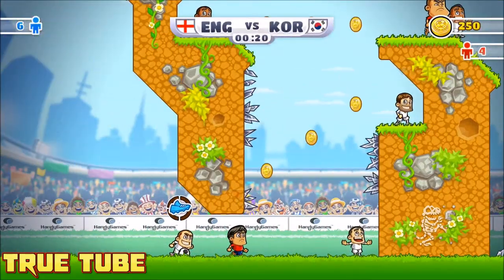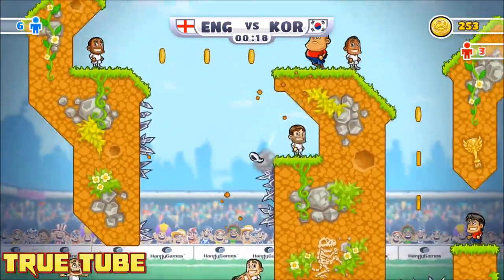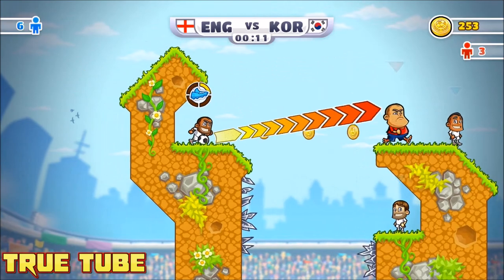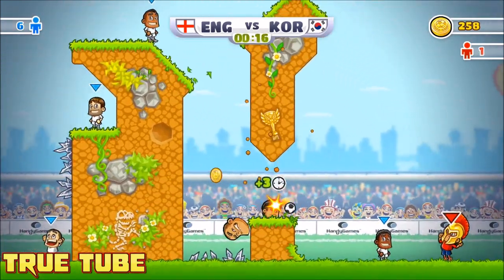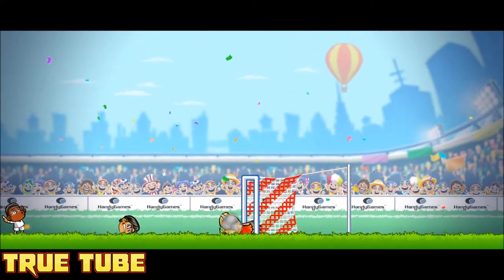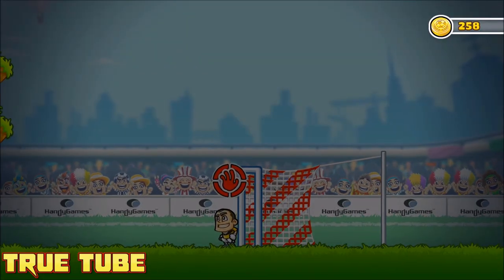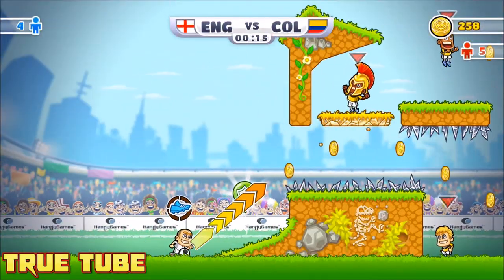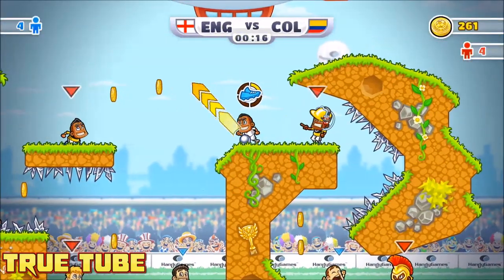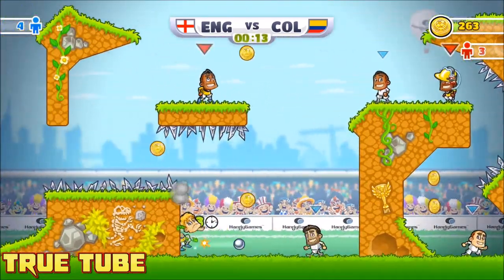The one criticism I have is that because it's a mobile port, the controls could have translated better to console. Aiming and shot strength are controlled by the same input — either the d-pad or the stick — so when you're adjusting the angle you sometimes accidentally change your power. I've played similar games where shot strength is controlled by the shoulder buttons, leaving the stick just for the angle. That's not implemented here, which does detract from the overall score, as it can be hard to get precise shots off.